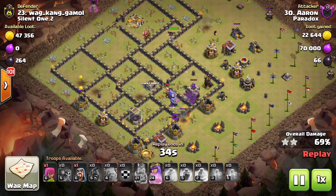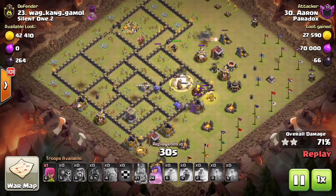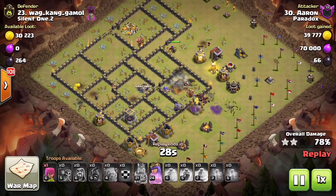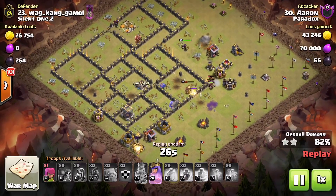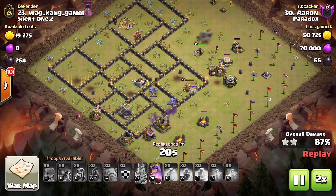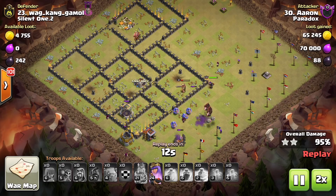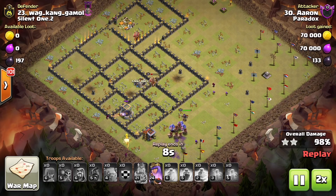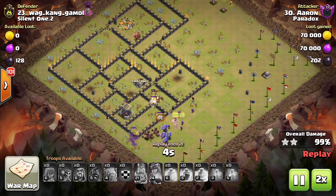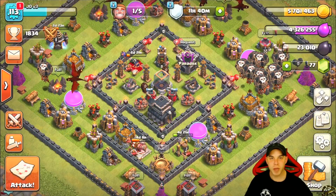He does not have a heal spell on the back side for the final defenses, so he was heavily reliant on the bowlers and the level of his heroes. He has a few archers and wizards for the cleanup portion, with archers on the outskirts taking care of the builder huts. The hog riders take out the final mortar, and the queen's ability is still intact — just a great read on this base, funneling all troops to the core and setting up the hog riders perfectly.